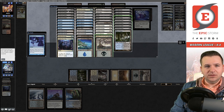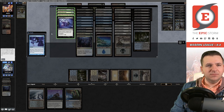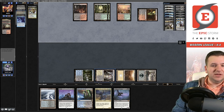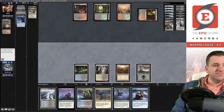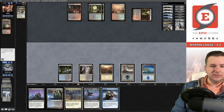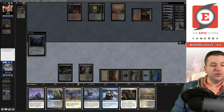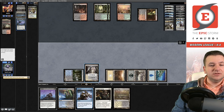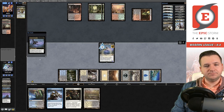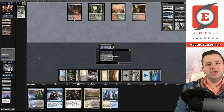Two creatures go to hand — not surprised. We go get the Island, flash back Faithful Mending, discard the two creatures. I am so surprised that happened — and now let's bring back Archon with Unburial Rites. Boom — we got a game win! Let's see if we can put together two game wins in one round for Andre. I'd love it if that happened.